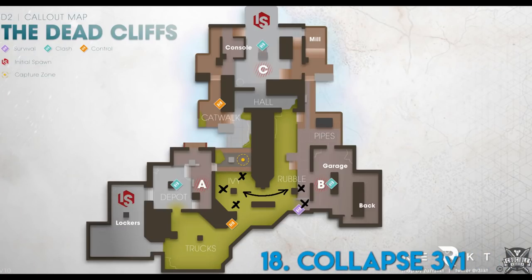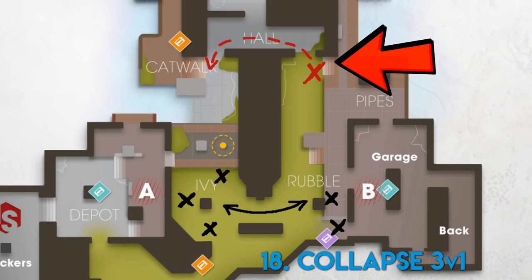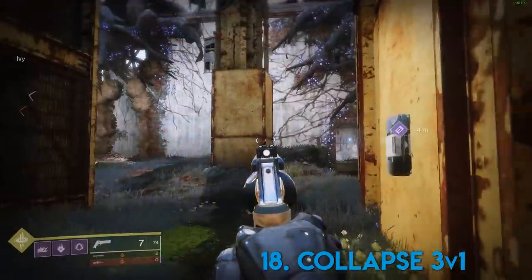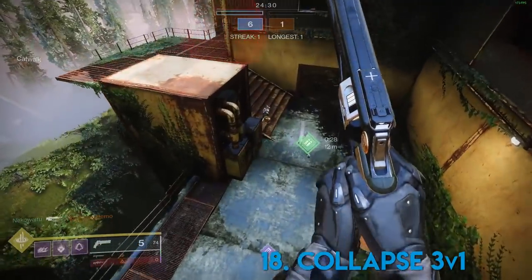Tip number eighteen. When you're in a threes playlist, have a general team understanding of collapsing. There are many versions of this topic, but today I'm talking about the flanker. If an opponent tries to flank you in trials, you'd be surprised how often all three of you can instantly turn on that person and make them pay for their mistake. If it doesn't work, don't sweat it — just go back to your original plan.